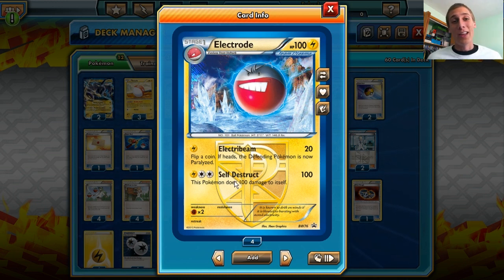And it turns out it is pretty cool. So basically, we have for one energy, Electro Beam for 20 damage, and you get to flip a coin — if heads the defending Pokemon is now paralyzed. We're going to focus on Self-Destruct, because Self-Destruct does for three energy, 100 damage, and this Pokemon does 100 damage to itself.